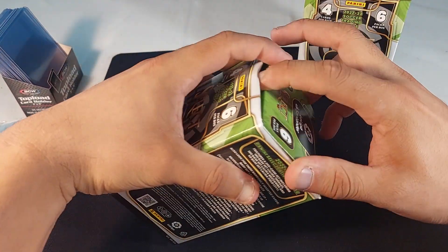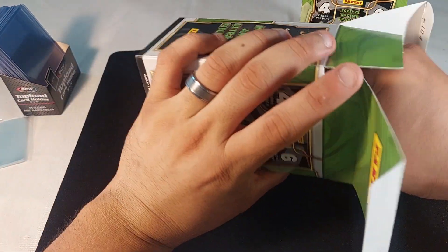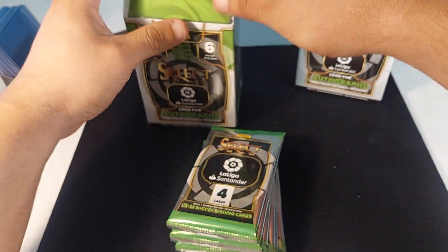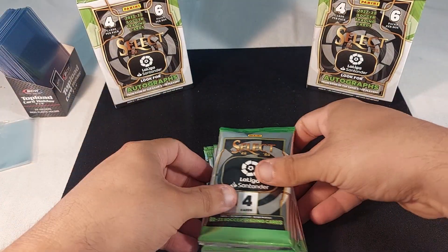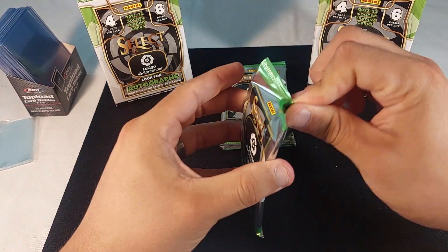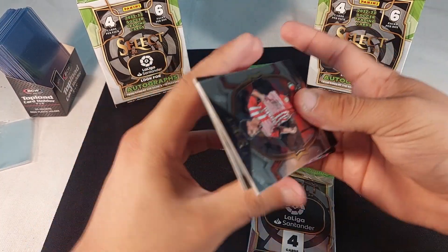Going with box one. I hear that you can also pull an autograph out of here — they're not guaranteed but there are big chances of pulling one, hopefully someone nice. Here we go, first pack — four scarper packs, six packs for a box, like basketball and football.